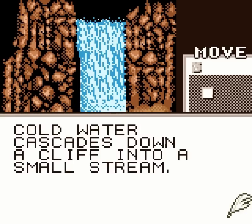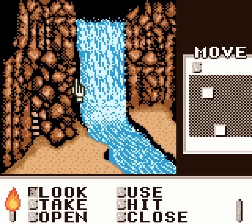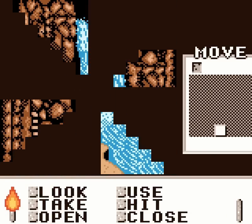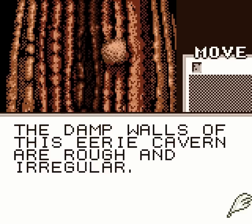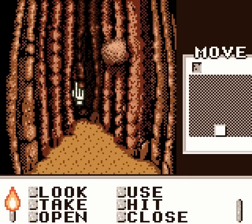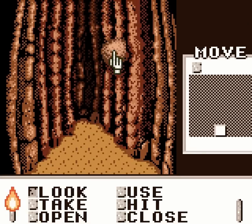Cold water cascades down a cliff into a small stream. But there's this here — it is very dark. But you know what else that also is? You wouldn't know this unless you just tried to experiment! You can't do that, but you can do that, though! The walls in this room are much too close for comfort. The damp walls of this eerie cavern are rough and irregular. That is actually a route that we now know of — you wouldn't know unless you basically tried to look for it. But this rock is quite loose. Well, we know how to deal with loose rocks — we punch them!